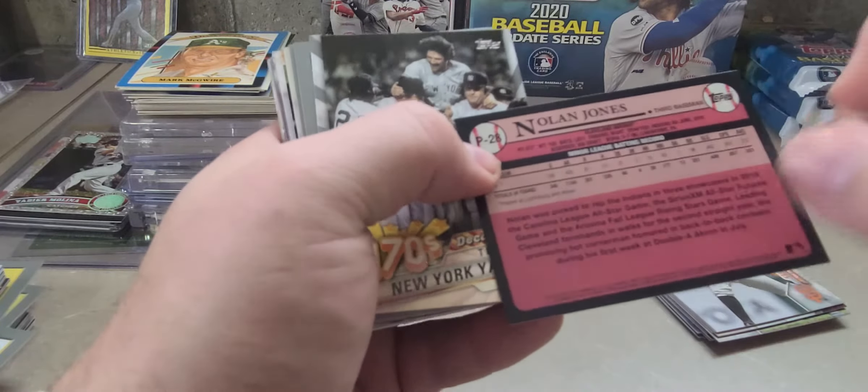We got Tommy Pham, Blake Snell, Ketel Marte, Nola, there are Mookie Betts. There's a Celebrations — Diamondbacks. We got 150 Years of Fun — Seaver and Jackie Robinson. There's Buster Posey, Verlander, Rosario, Lester and Kevin Pillar end off that little fat pack. Nothing too crazy in there.